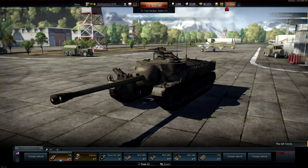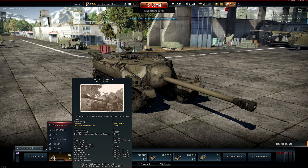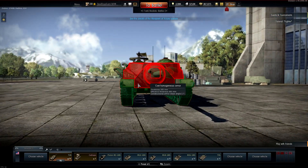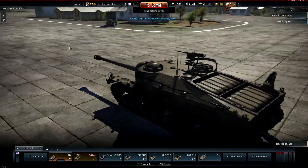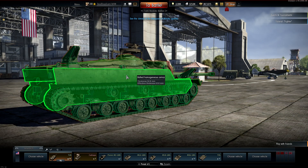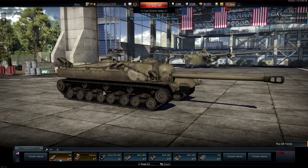The T28 prototype costs around 6,000 Golden Eagles. It boasts a 105 millimeter gun — penetration at zero degrees at 10 meters with APCR is 315 millimeters. That's ridiculous for a battle rating of 6.7. The round I played was against Tiger I's, and no Tiger or 5.0 BR tank is going to penetrate that frontal armor of 305mm. The problem is it's very slow, hard to turn, and has a huge side target area with weak side and rear armor. The barrel also gets hit easily, leaving you unable to maneuver.